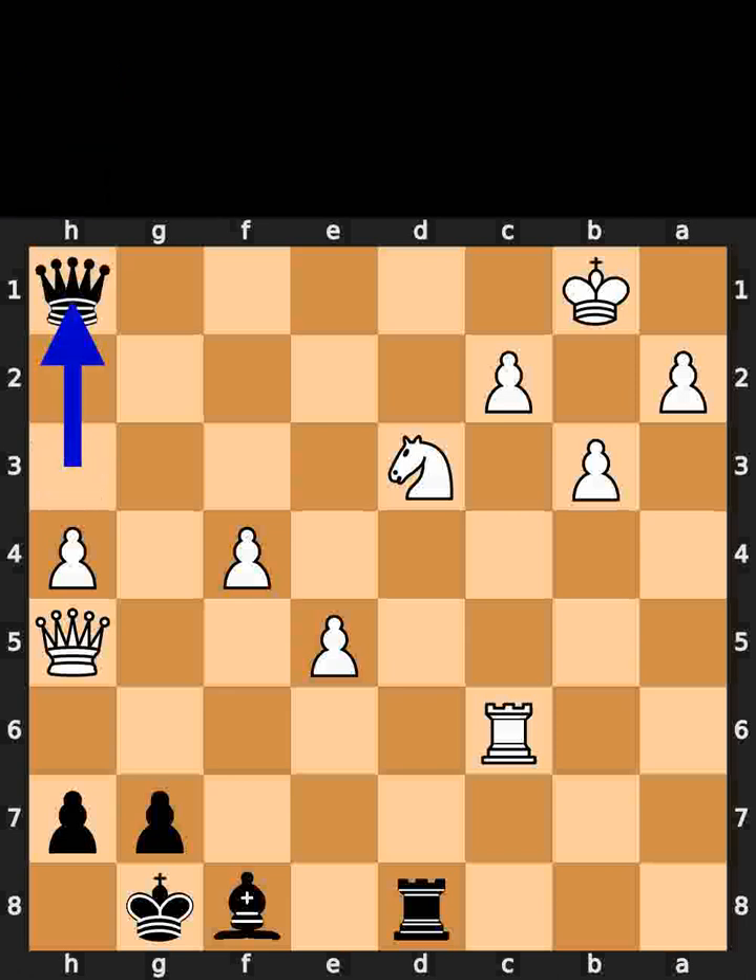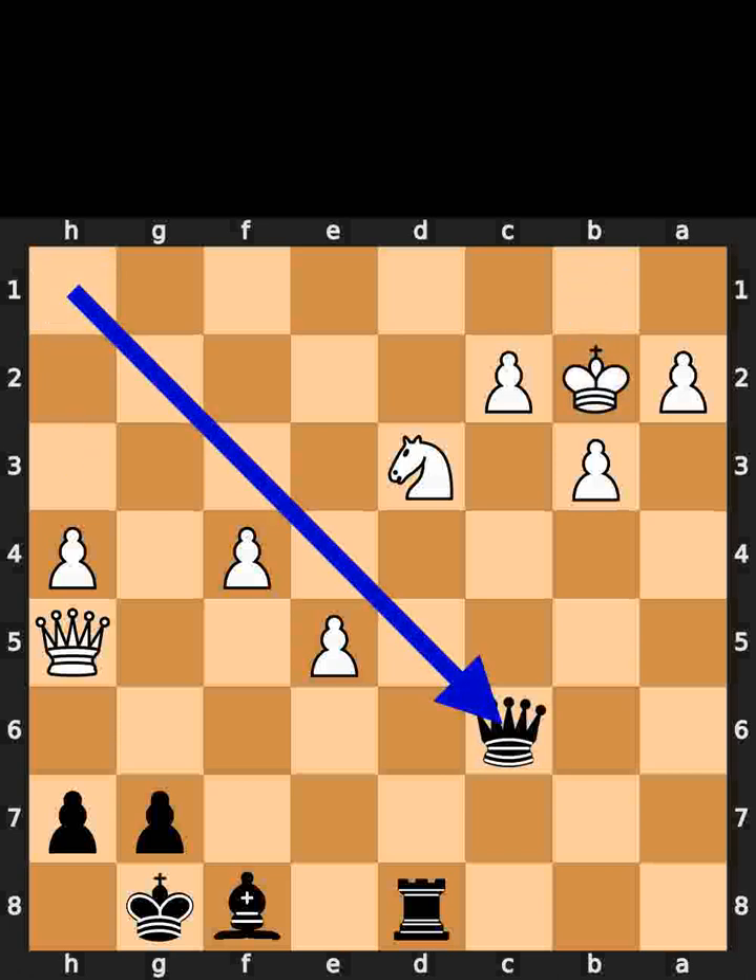Black plays queen to h1, check. White plays king to b2. Black takes the rook on c6 using the queen.